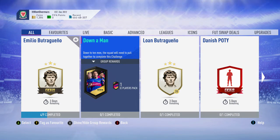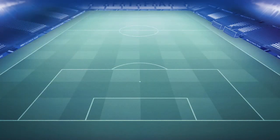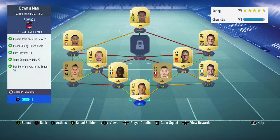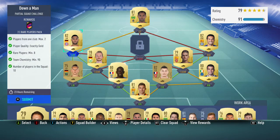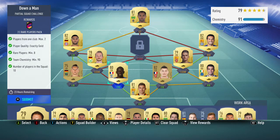Welcome back. Today I've got a Dowman SBC completed and I'm going to show you what I've done for it. I think this is going to be one of the cheapest methods. I had a lot of the players already, and the few I did buy were pretty cheap. You get a rare players pack — a 50k pack — which is really good. You just needed two from the same club maximum, gold players, eight rares, and 90 chemistry.